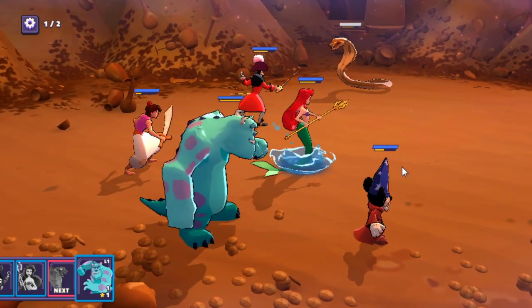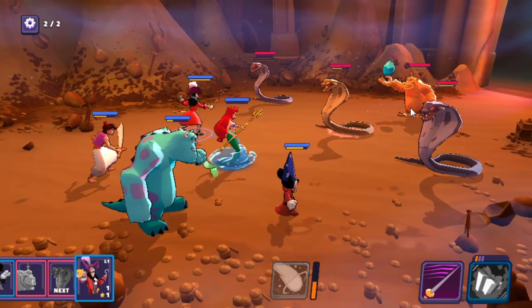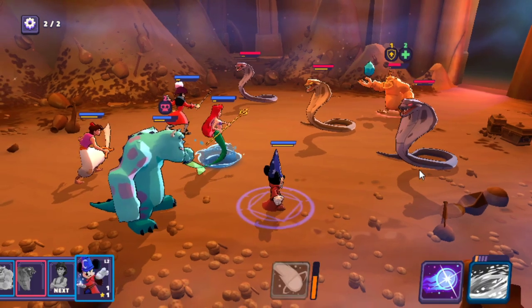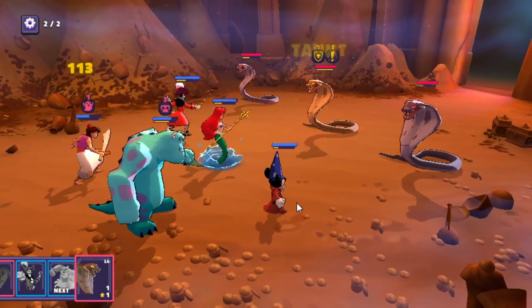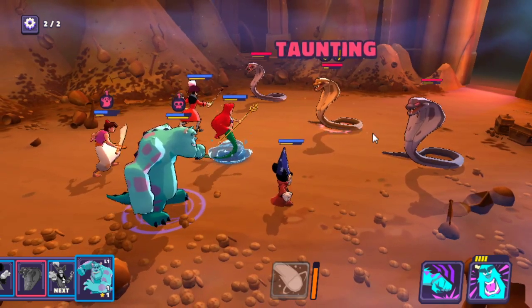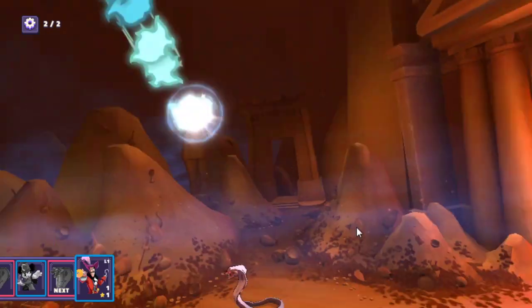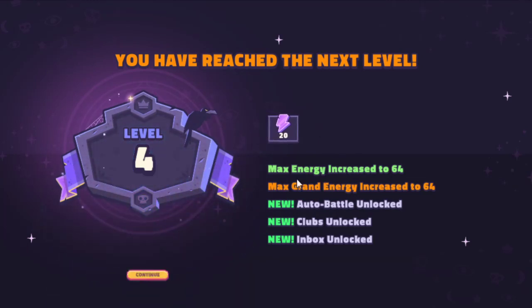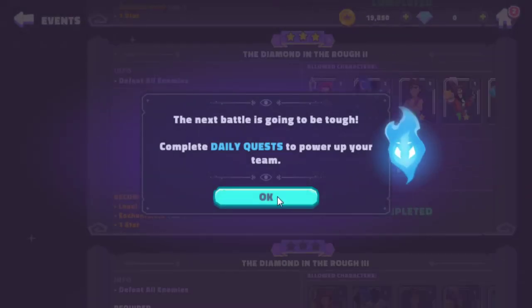The animations are passable — they're not exceptional by any means but they're fine. I honestly just want the speed up because right now it's a bit too slow for my taste. Max energy, max grand energy — so there are multiple types of energy. Auto battle — there we go, we got auto battle. Clubs — are those guilds? We got five tokens. Daily quests to power up your team.